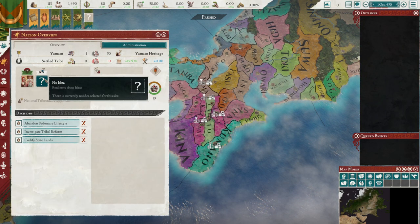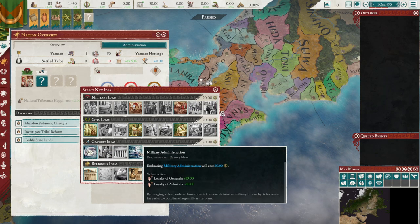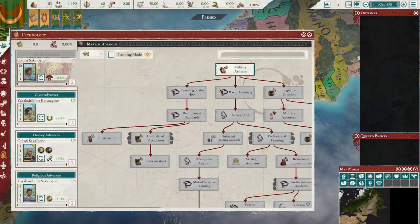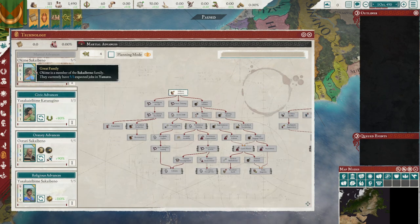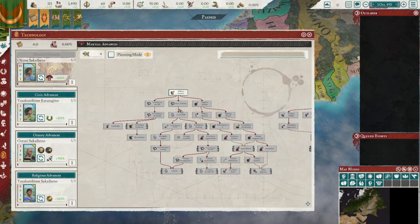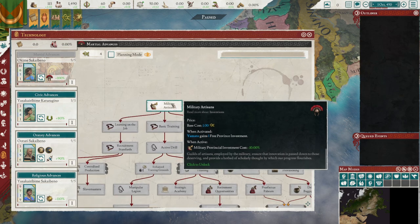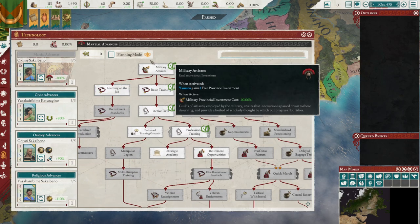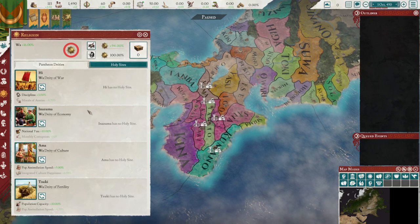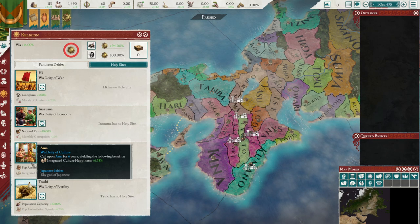We are going to go for Marshal Ethos and Military Administration to begin with. And in terms of tech, we are going to go military tech. We are also going to go for integrated culture happiness.